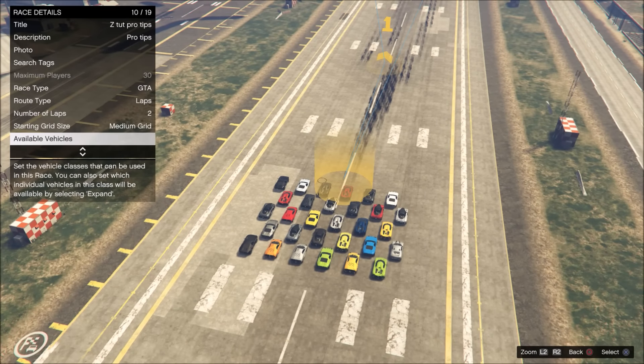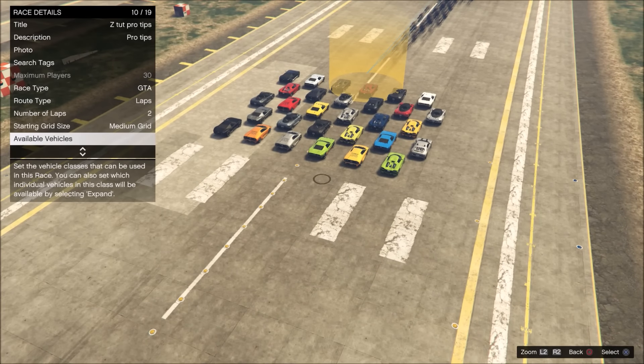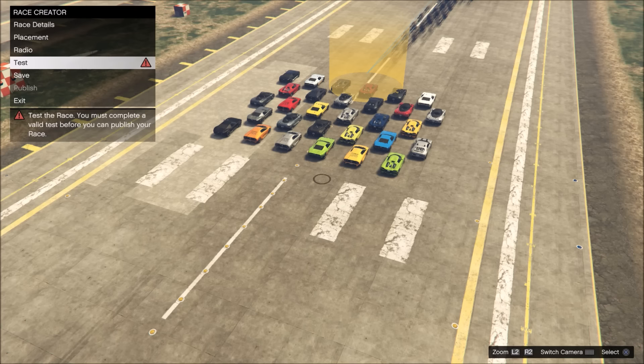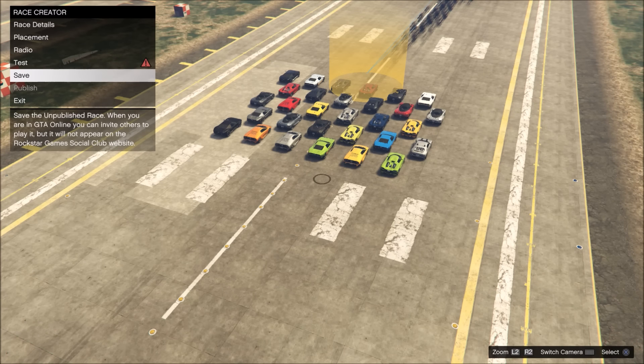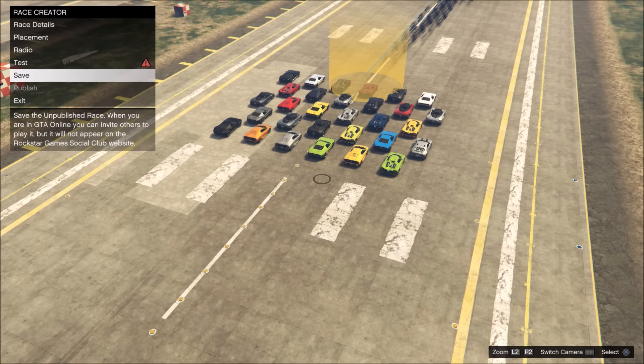Pro tip number four: you can actually test your race online with your friends before publishing it. A lot of people don't know this — I see people publishing their jobs just to test online. What you have to do is complete a valid test in the creator, which is basically just one lap. Once you complete that lap, the red exclamation mark will disappear. After that, save your race and you can start it up online under My Jobs and test it with friends. They won't be able to rate or bookmark it yet, but you can even include it in playlists — it's just unpublished.